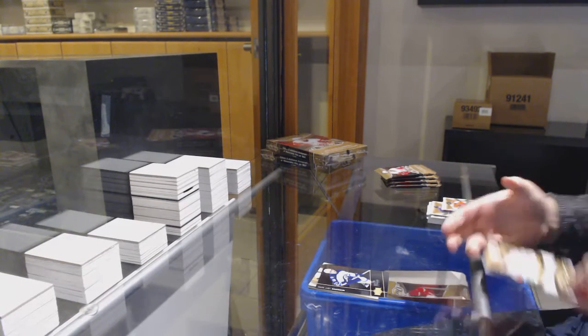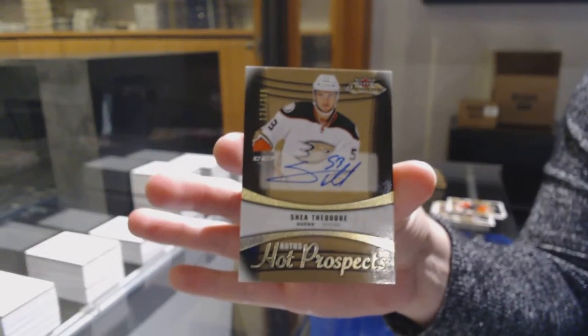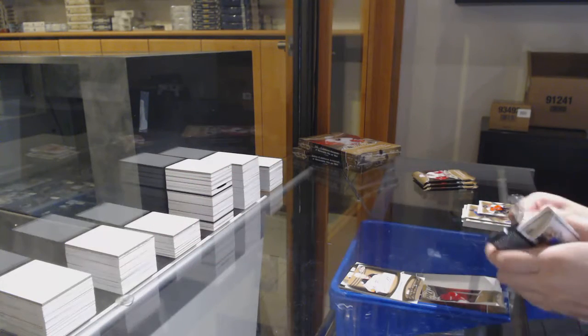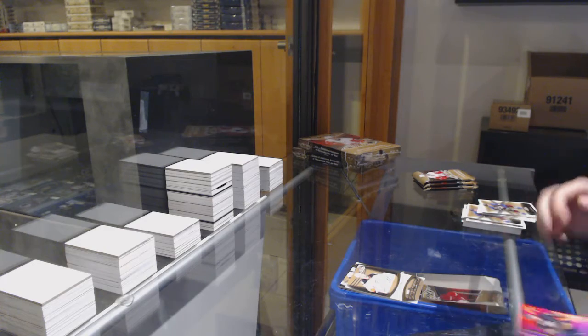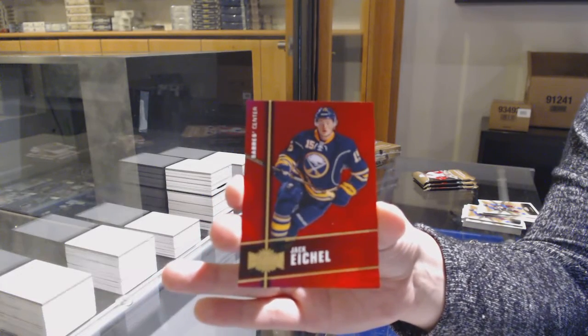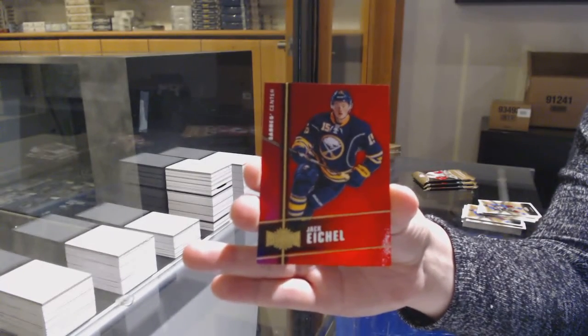Hot Prospects Auto, numbered to 299 for the Anaheim Ducks, Shea Theodore. PMG Red, numbered to 150 for Buffalo, Jack Eichel. Rookie year PMG for Jack Eichel.